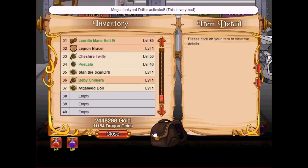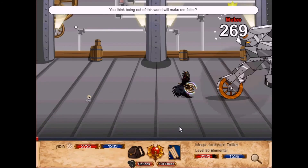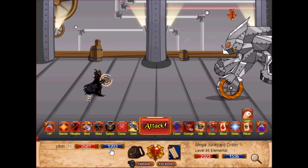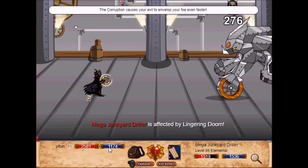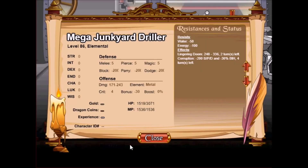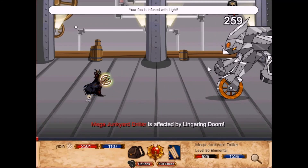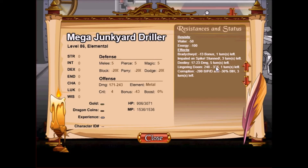Let's test out the Edgar set doll and see what it does. Using corrupt — the pet doesn't do any damage. Red gives you plus 7 boost, which is a pretty small boost. Yellow increases your bonus — really nice. Blue attacks the enemy for 4 damage and also gives the enemy minus 13 bonus.